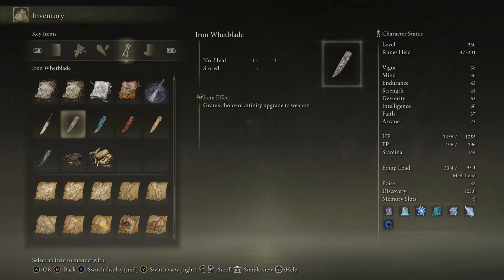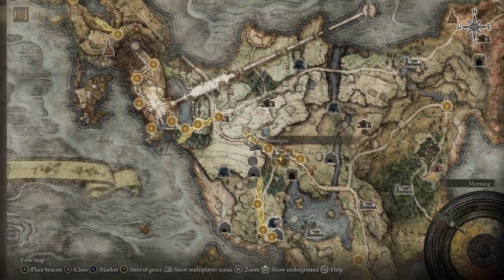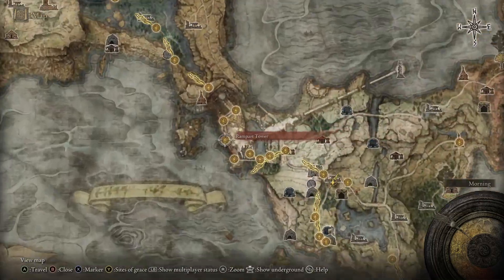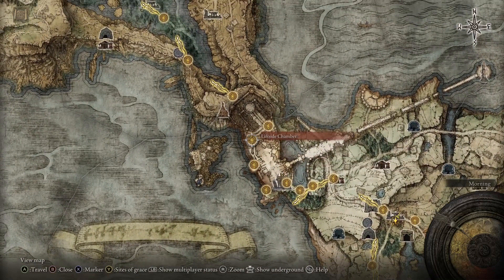Now what you're going to want next is an Iron Whetblade. To get that, it's actually in the castle, so let's see if I can teleport to the right grace.